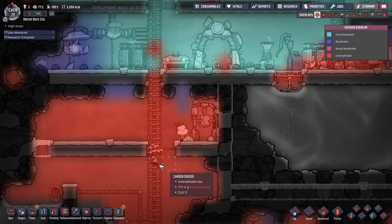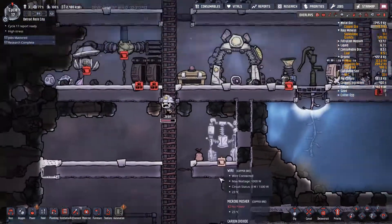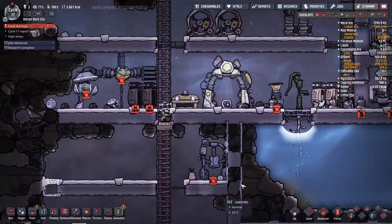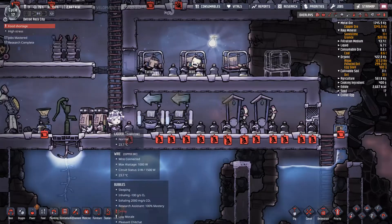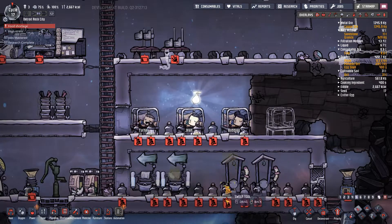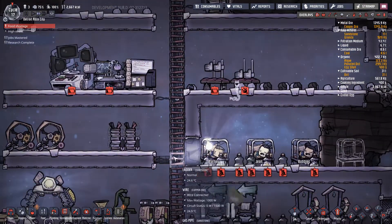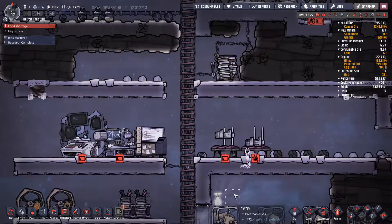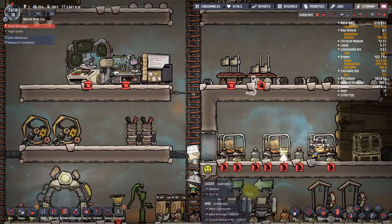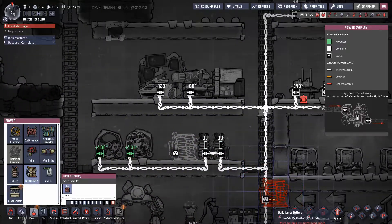I'm going to fix this too because it's a bit nuts. We need to sort that out. There's a broken egg there — that's insane, I don't know why that's there. We probably need a bigger battery here. Let's put a jumbo here at least — we'll get that together. How's your stress Jean? It's dropping. We're calm.